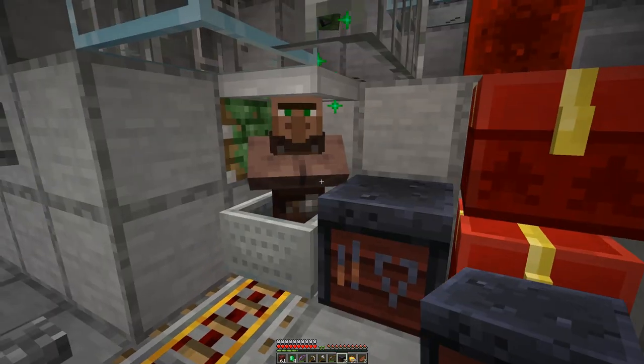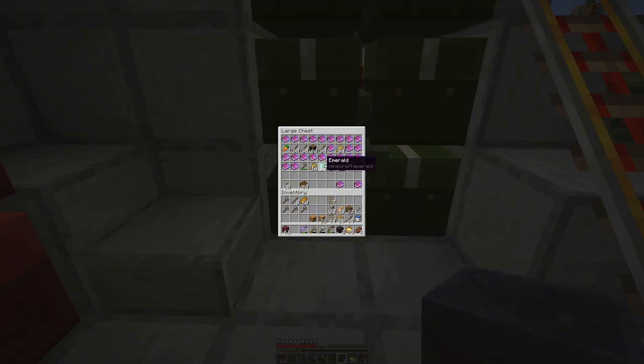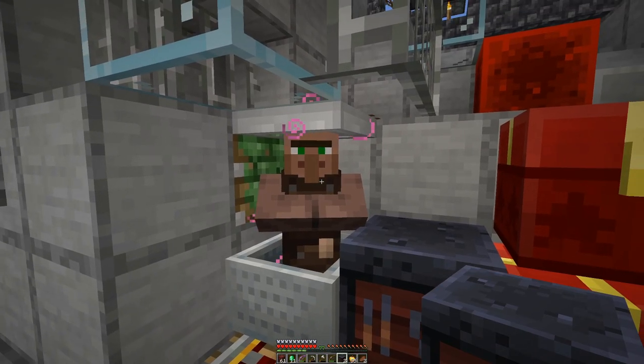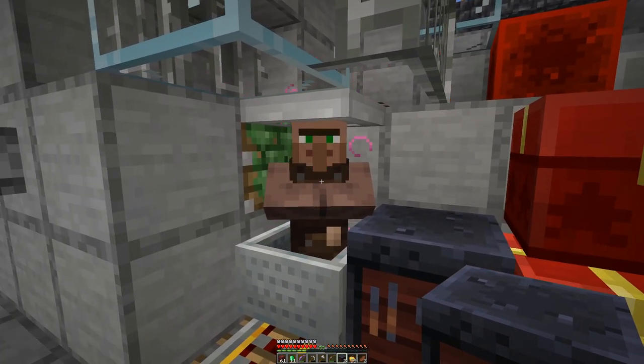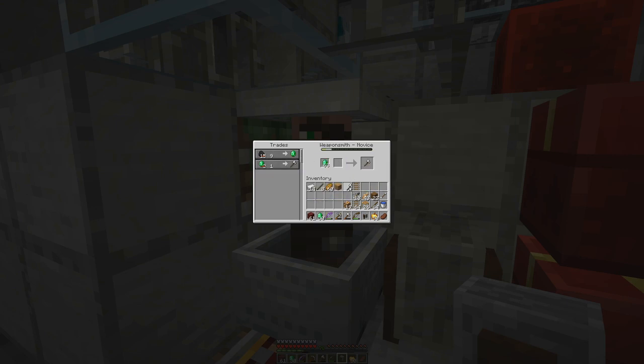The second to last profession is the toolsmith, who can provide us with all our diamond tools. If we are lucky, one toolsmith can supply us with everything. The diamond tools are pretty high up, so we have to level him up before we can see the tools and if we need a second one. The last profession is the weaponsmith, which will eventually give us a decent sword that we can get without digging for diamonds, just by using a few emeralds.